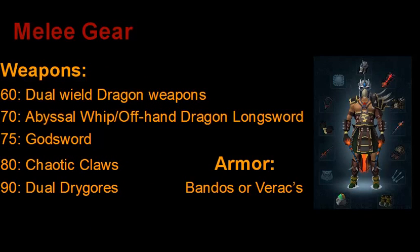Going over some basic melee gear that would be very useful for Slayer: if you're level 60 attack or below, use dual wield dragon weapons or just the highest tier dual wield weapons you can use. For example, level 50 use Rune, level 40 use Adamant, and so on. At level 70 you want to be using an Abyssal Whip and an Offhand Dragon Longsword. At level 75 use a Godsword — probably a Bandos Godsword or an Armadyl Godsword; the Armadyl is a bit more expensive but a bit better. At level 80, Chaotic Claws are the best chaotic weapon for Slayer. At level 90, Dual Drygores are probably the most useful items for Slayer, though they are fairly expensive.